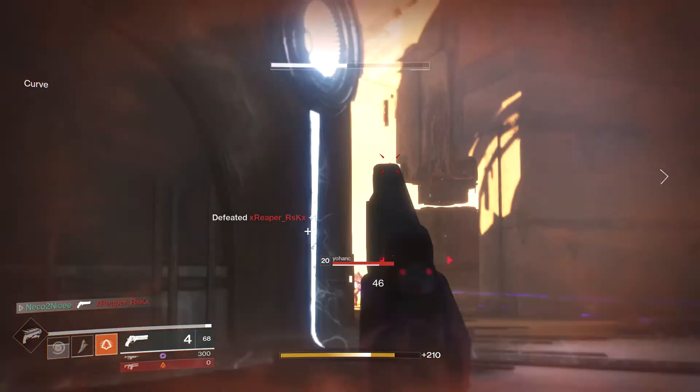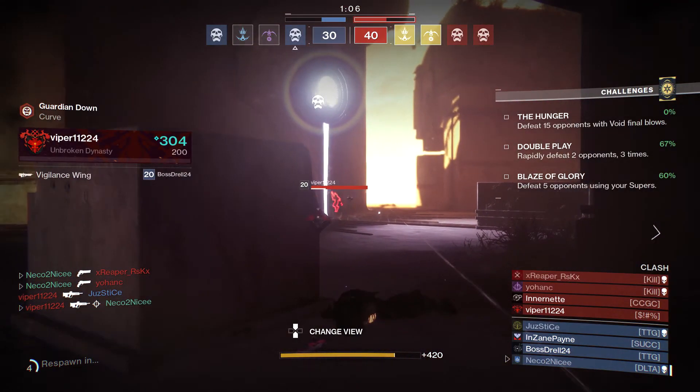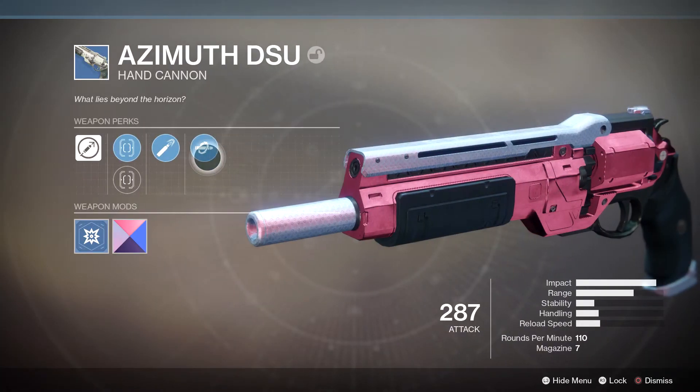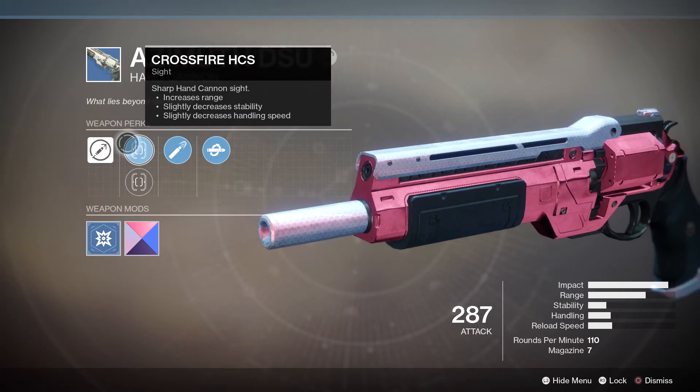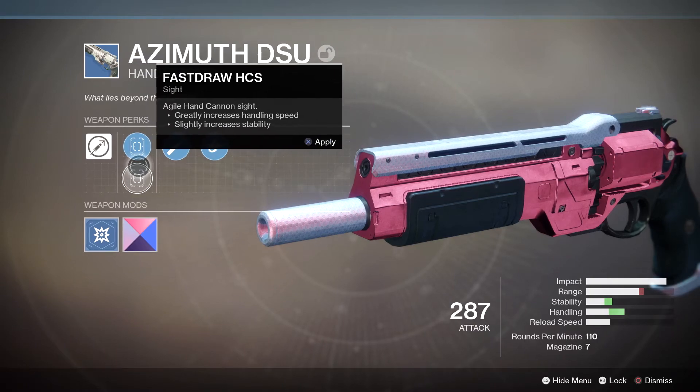So you guys can see Crossfire for the sights, Fast Draw for the sights, and the two big components here: we have High Caliber Rounds and Kill Clip. Kill Clip is a mimic of Reactive Reload from Destiny 1 — as you guys can see right there up on screen, reloading after a kill grants increased damage.